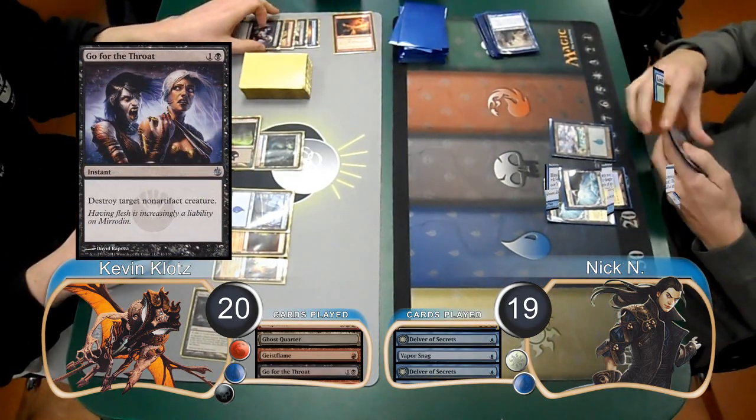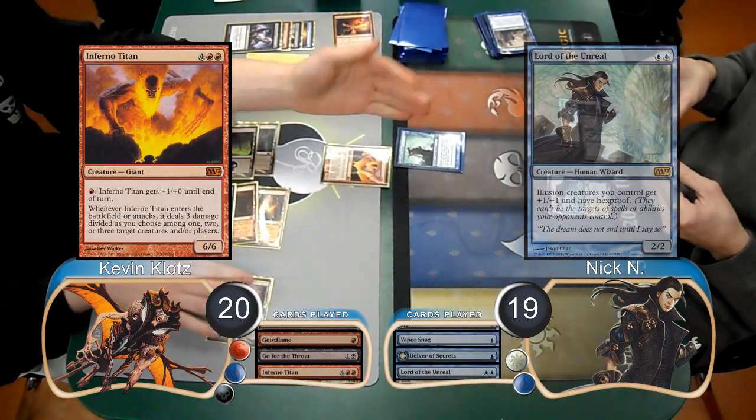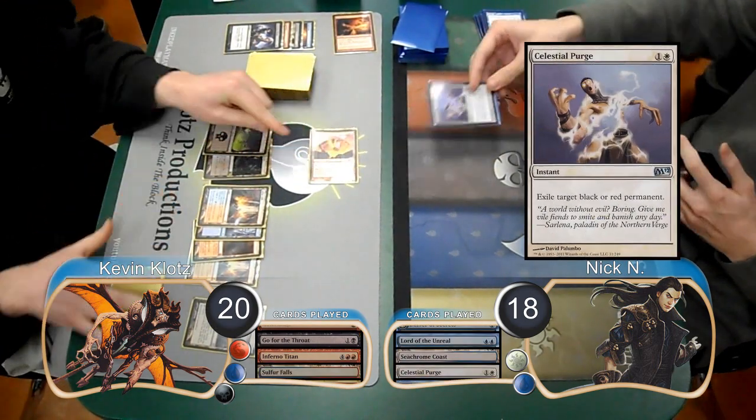Nick decided to try his luck with the Lord of the Unreal, however I used an Inferno Titan to kill the Lord and do another damage to him, dropping him to 18. Nick played a Seachrome Coast tapped, and then during my next combat he exiled my Titan with a Celestial Purge.